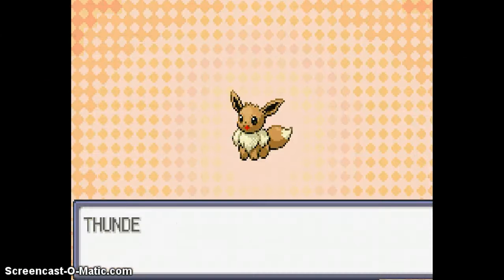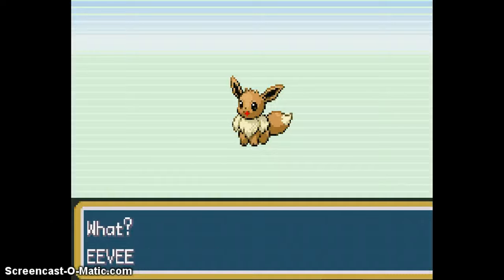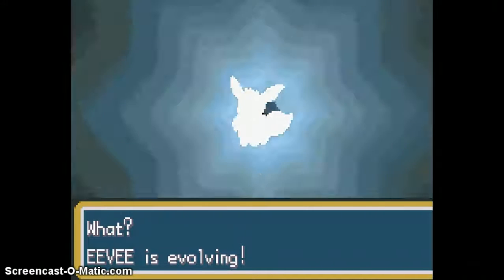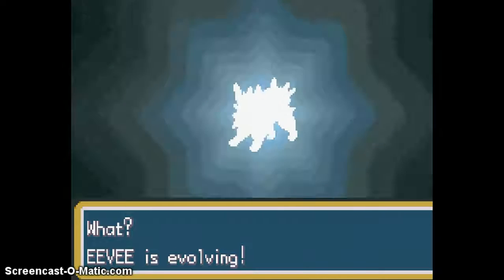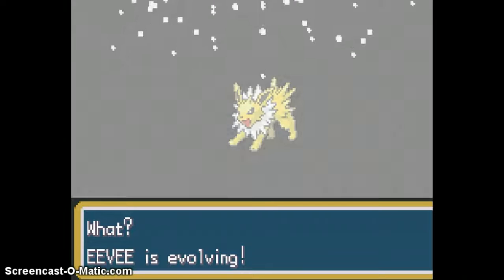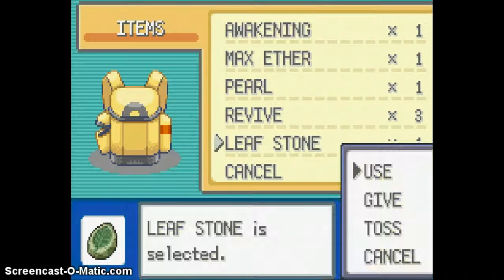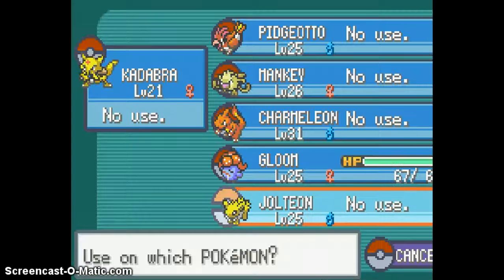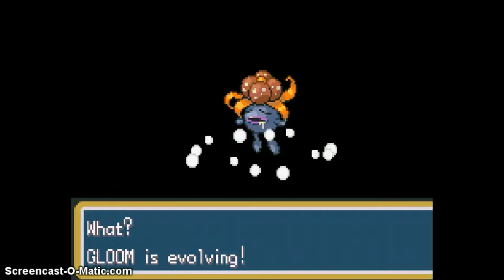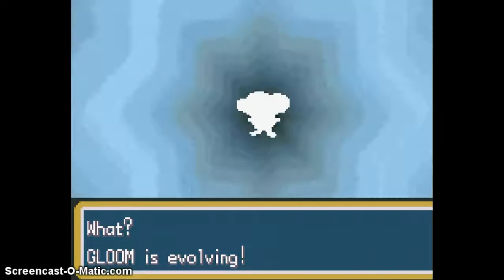We're back guys, and I've just given my Eevee a Thunderstone. Jolteon is the fastest, and it's not the most powerful, but it's damn powerful. So I thought it was overall the best evolution form you can get. And I also picked up a Leaf Stone for Gloom, so this is actually a double evolution.